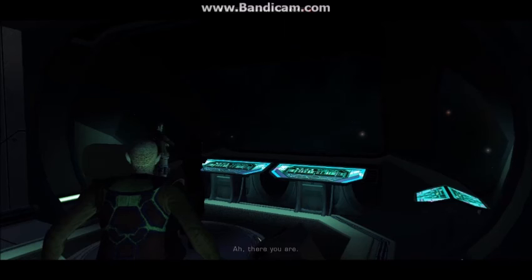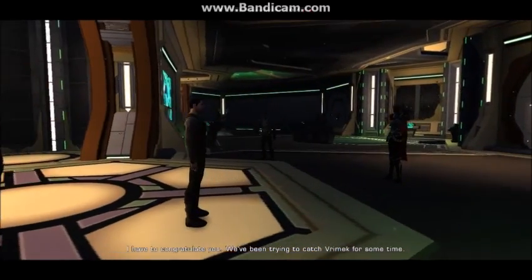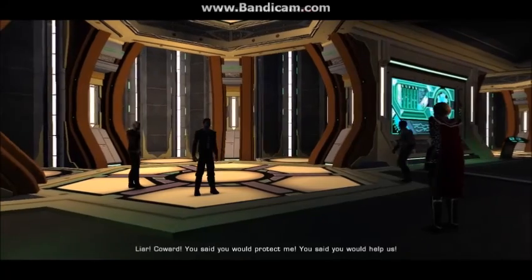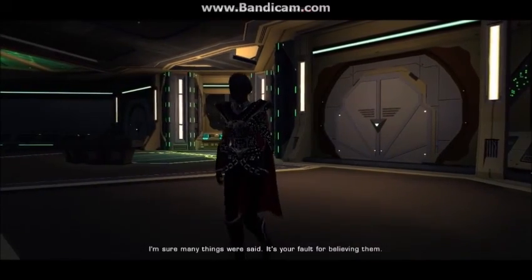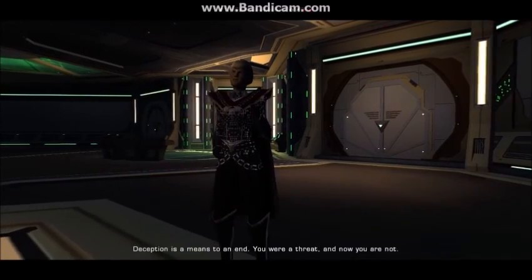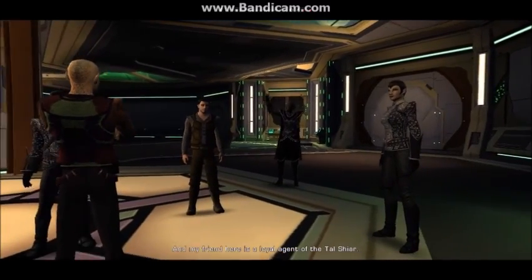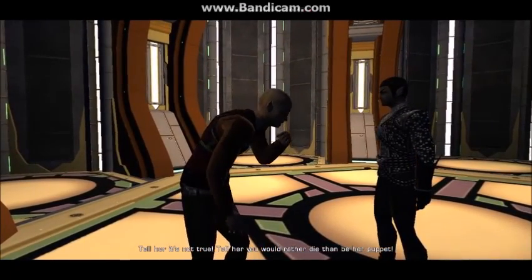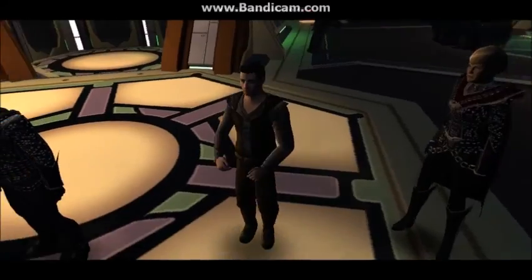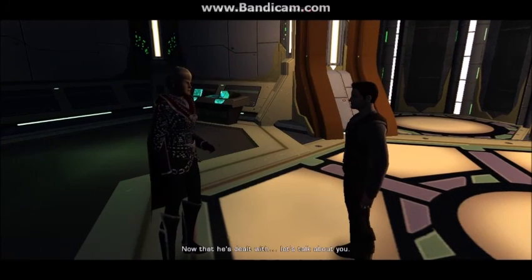This is the Empress. It's time we spoke. I have to congratulate you — we've been trying to catch Brimek for some time. You said you would protect me. You said you would help us. I'm sure many things were said. It's your fault for believing them. Deception is a means to an end. You were a threat, and now you are not. My friend here is a loyal agent of the Tal Shiar. Tell her it's not true — tell her you'd rather die than be her puppet. Tal Shiar scum! I should have killed you when I had the chance.